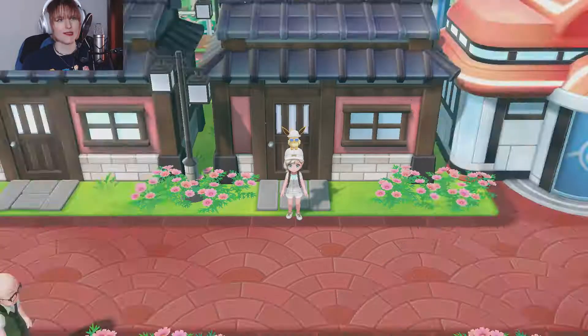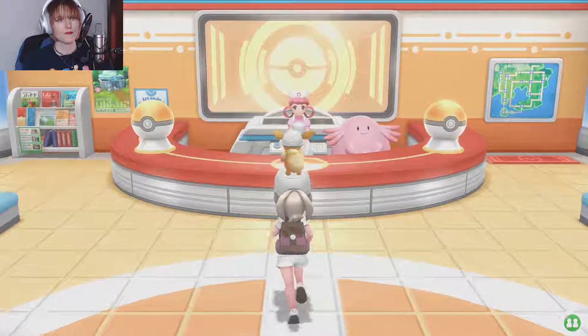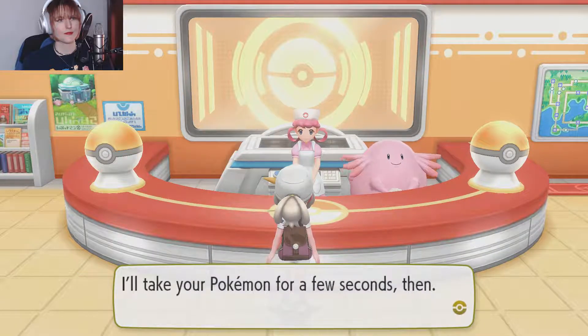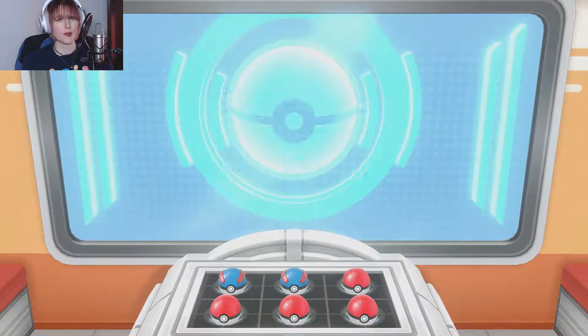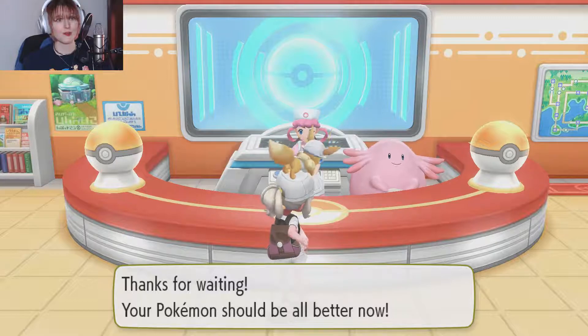Lola Ninetails is getting stuck behind the table there. My team does need to be healed — Kitsune is still poisoned — so let's do that really quickly. Then we can go explore the Pokemon Go Park. All I know about it is that you can transfer Pokemon from Pokemon Go there. I don't know how it works, so this is going to be new to me too.